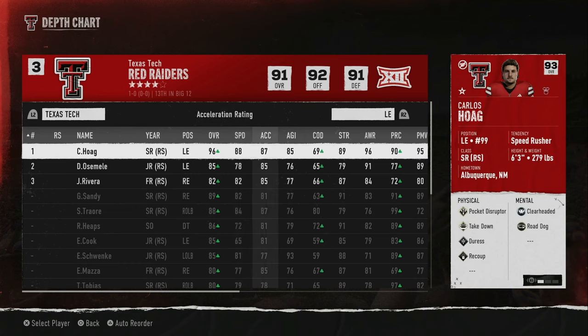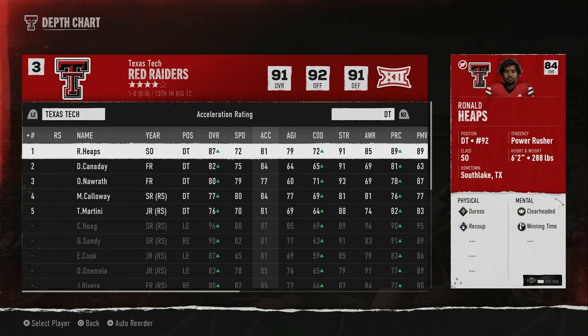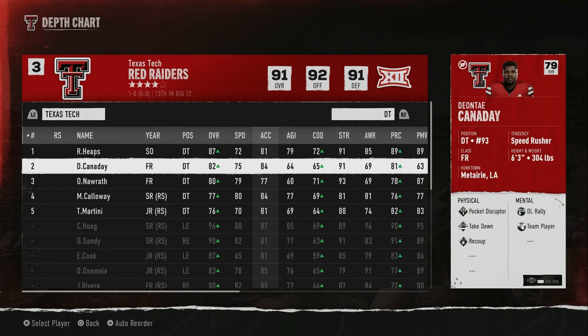Looking at my defensive ends — I've got some dogs. 88 speed, 87 acceleration. My starting right end is an 88 overall, 82 speed, 81 acceleration. You're starting to see that speed. I can run the tight because even in tight I can widen them out.